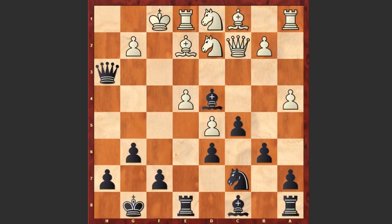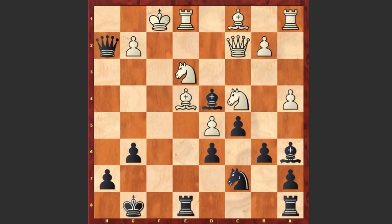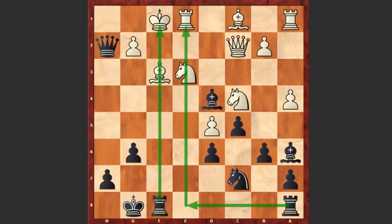After Qxh3, white played Bf3, Qh2, Ne3, f5 — trying to open up the e-file. Nc4, fxe4, Bxe4, Bxe4, and now comes the bishop Bxa6 — pinning the knight on c4 as well. Bf3, Re5. Tal is going to double up his rooks on the e-file. Actually, Re5 is stronger, and then bringing the second rook as well — both rooks will simply dominate the position.